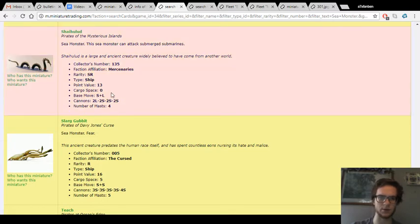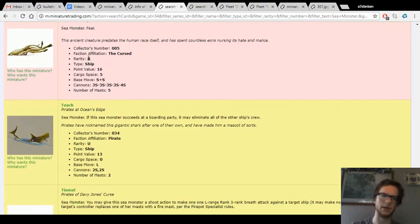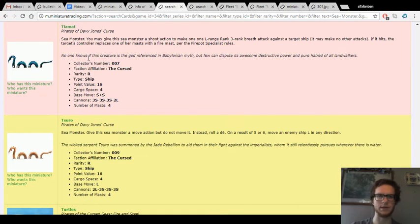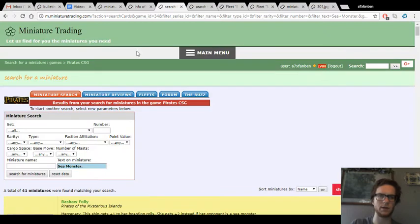Shaihu Lude is a good mercenary sea monster — good speed and cannons. Slark Govitt is not too good, not highly recommended. Fear From Underwater is not too bad though. Teach is another crappy shark. Tiamat is not too special. Tesoro is interesting mostly because of the ability — you're not going to be using Tesoro for a frontline combat role; she won't be as good as Leviathan or Kalim. So that wraps up the sea monsters, at least with that keyword.